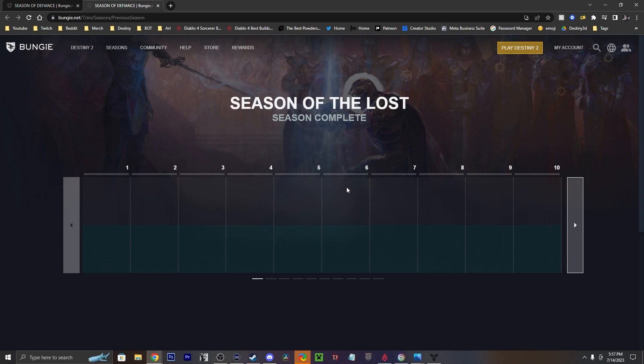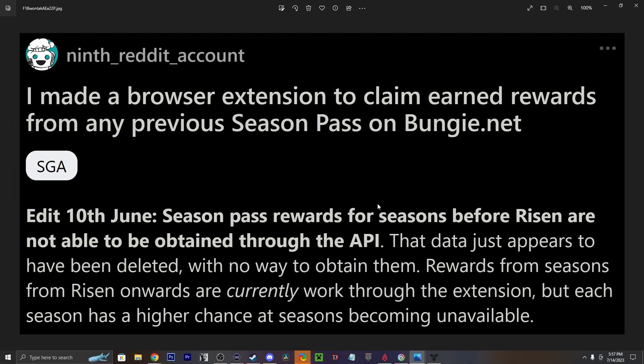This is the same for every season before Season of the Lost. The creator of this very popular extension came out on June 10th and said: 'Season of the past rewards before Season of the Risen are not able to be obtained through the API — the data just appears to have been completely deleted with no way to obtain them.' Basically, he's saying claim all the stuff from old seasons, because every season that moves forward you're risking this stuff being permanently unavailable.